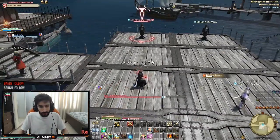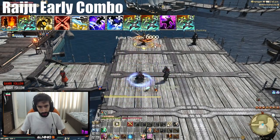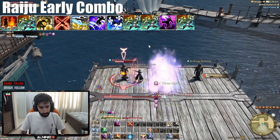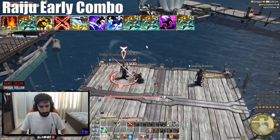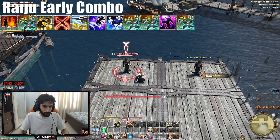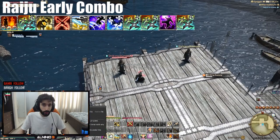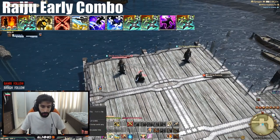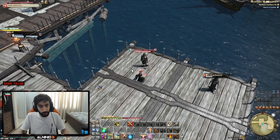Here is another combo that's very similar. Bunshin, Fuma Shuriken, blink, Assassinate, Mudra, Raiju, then Yosharon Ryu into Fuma Shuriken, into Fuma Shuriken, into Raiju, into Fuma Shuriken. You don't have to use Fuma Shuriken twice there — you can use it once and then Raiju on someone else. The Fuma Shurikens under Bunshin are really good; they actually do pretty decent damage — 6k Potency — and with Bunshin you're doing a lot of damage.